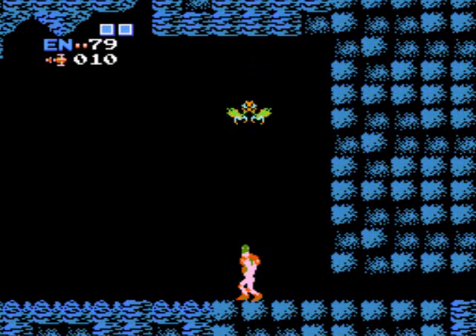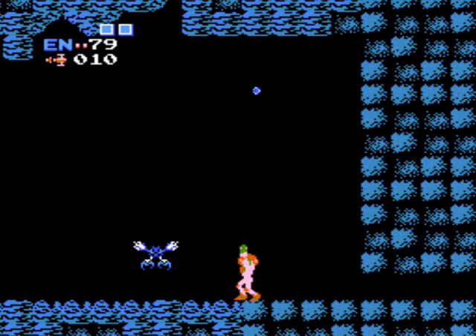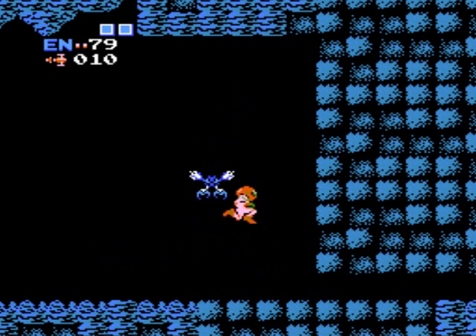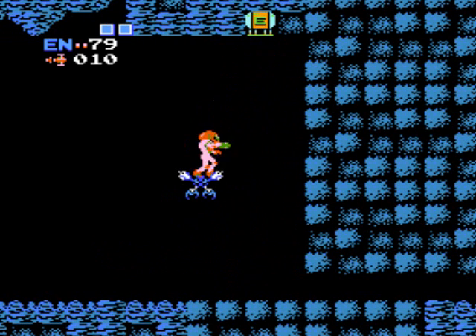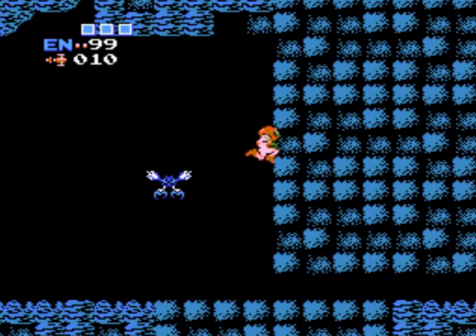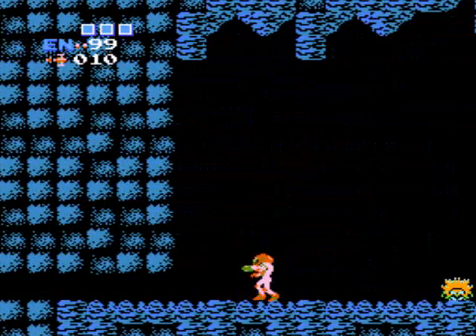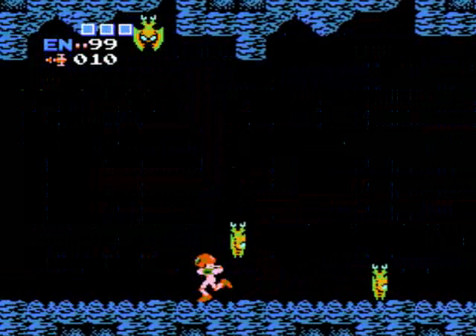I know there's an energy tank in the ceiling here. Actually, I need the Rio to be placed somewhere — there we go. This might actually work. Yeah! See? You don't even need the high jump boots. Just manipulate the Rio to follow you along that tunnel, and then use it as a stepping stone with the ice beam. A very convenient way to get that energy tank early on. Now that the Rio has served its purpose, we can move on.